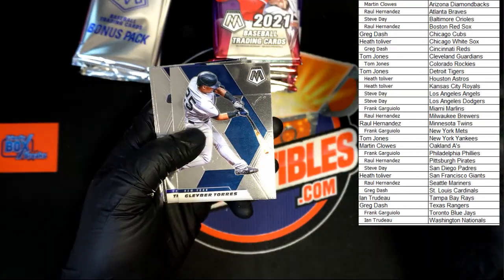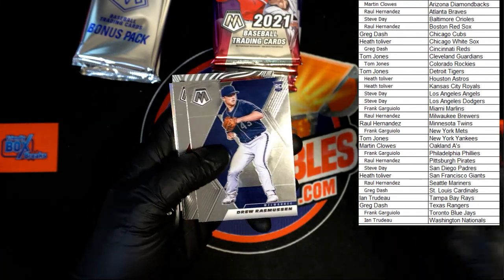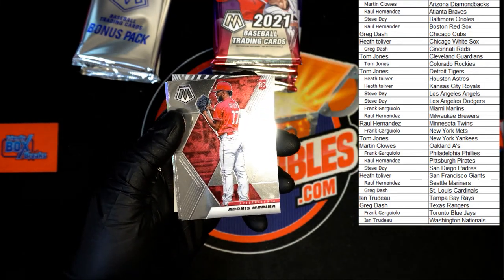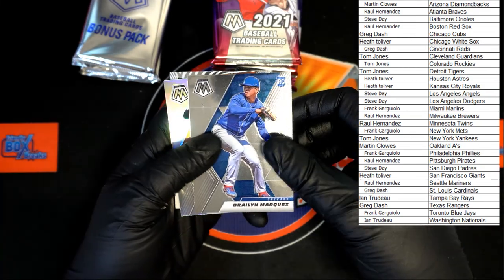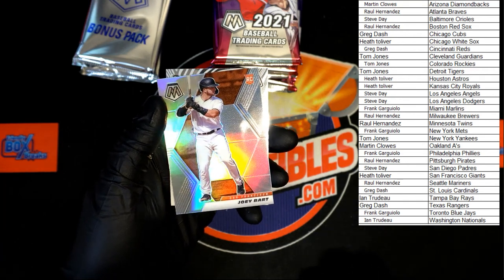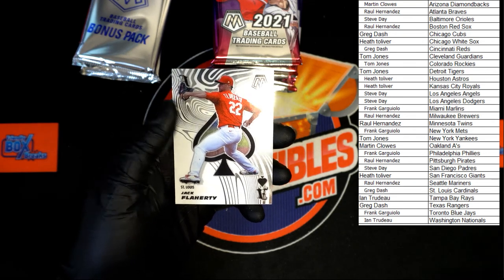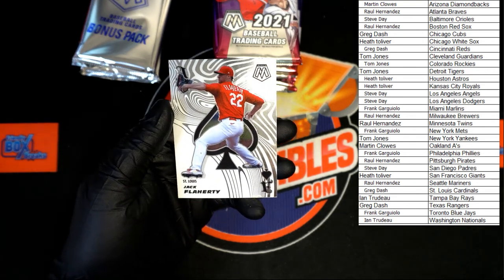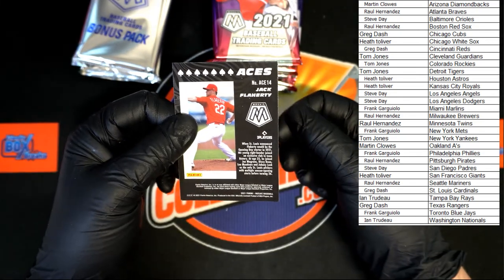We got Charlie Blackmon, Gleyber Torres, Trevor Story. Rasmussen rookie, Medina rookie, Marquez rookie for the Cubs. Greg D — Joey Bart, very good, going to the Giants, that will be going to Heath T. And an Aces — Jack Flaherty, going to the Cardinals, that will be going to Greg D. Very nice Aces insert right there.